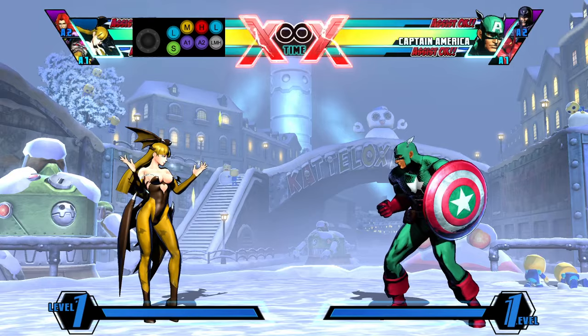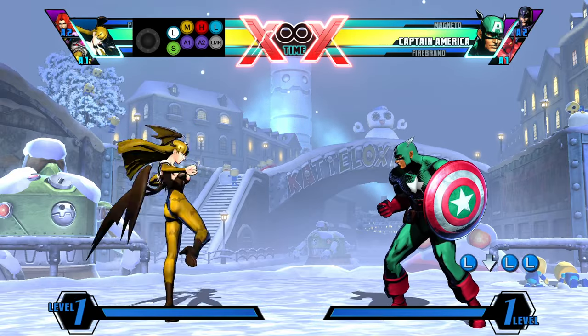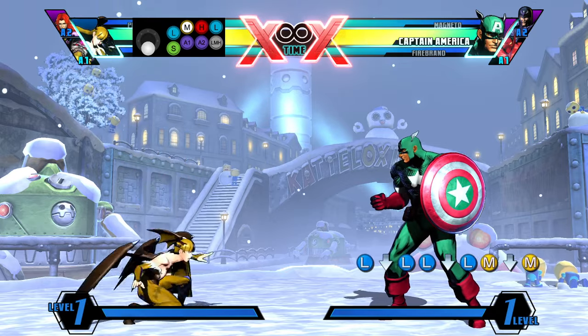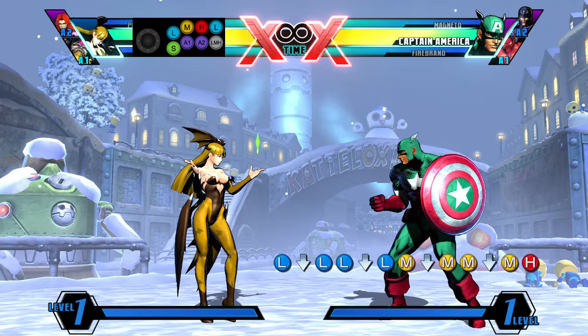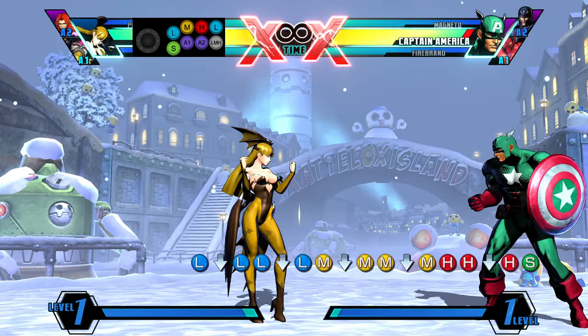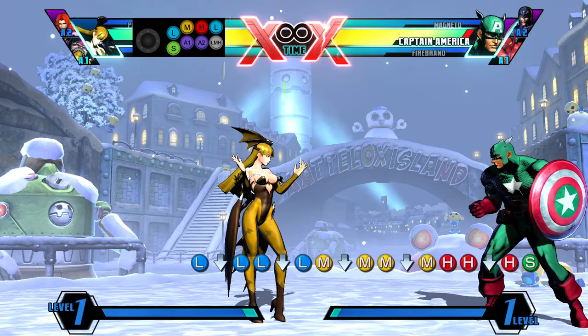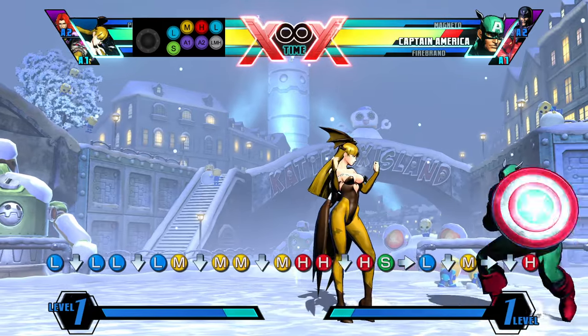So let's go over some of her normals first. Her standing light and crouching light are both 4 frames startup, her mediums are both 8 frames startup, her standing heavy is 10 frames startup, the crouching one is 9 frames, and her launch is 8 frames. In addition to that, the standing light is a low, crouching M is a low, and crouching H is a low.